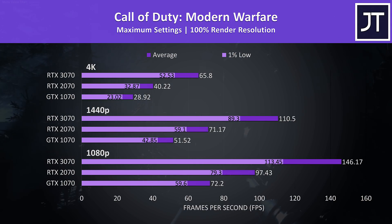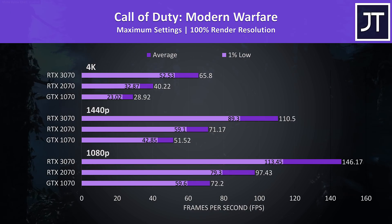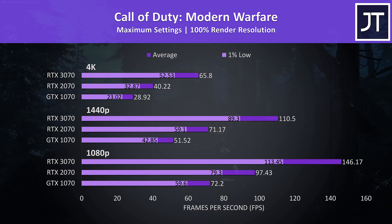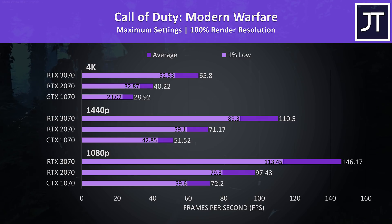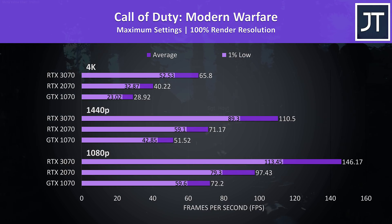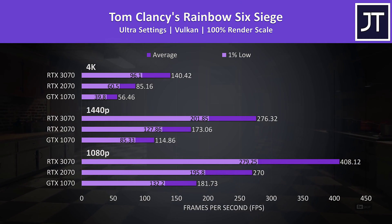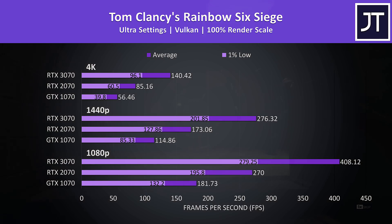Call of Duty Modern Warfare was tested in campaign mode — again big improvements from the 3070, which was hitting 114% higher average frame rate at 1440p compared to the 1070, or 55% higher than the 2070. Rainbow Six Siege was tested with the game's benchmark tool using Vulkan. This test had one of the biggest improvements with the 3070 out of all 11 games, though realistically even the 1070 is still offering fairly high frame rates at 1080p and 1440p.